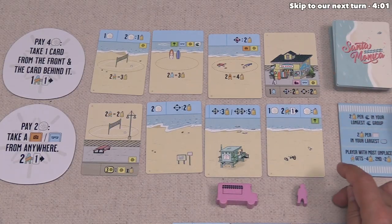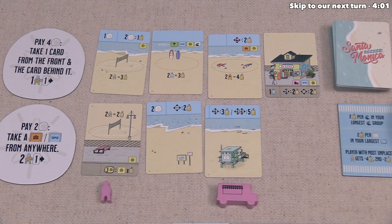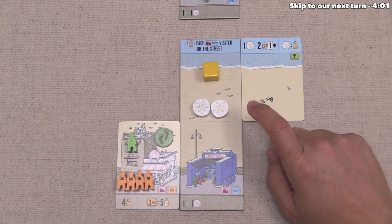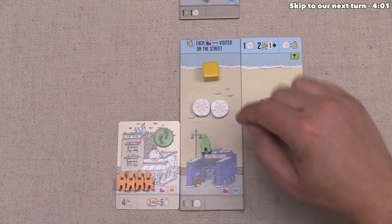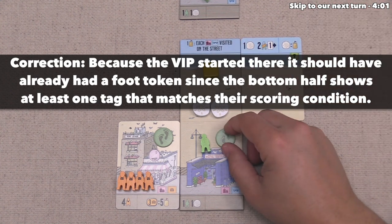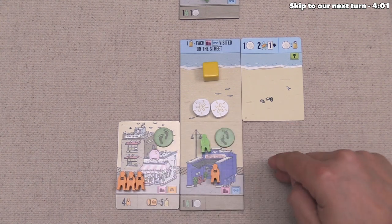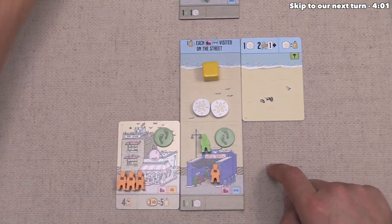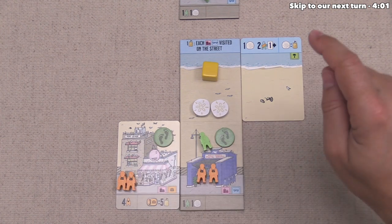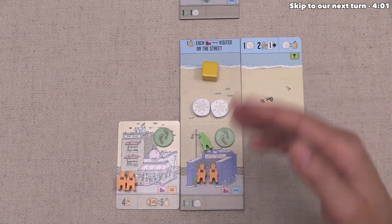It's now the yellow player's turn, and they've decided to take this card. That means they are going to get a foodie bonus, and then this will move over to the right. So they're going to put this over here, and that will get them a sand dollar, and then they can do two movement with one person. In this case, they're going to move their VIP back over here, and this location does have a matching symbol on the street, so they can put a footprint token down. After that, they get one more movement, and they will also get another movement with their foodie. They've decided to move another tourist over here to the right. Notably, they will now get one point at the end of the game for every sand dollar that they have when the game is over.